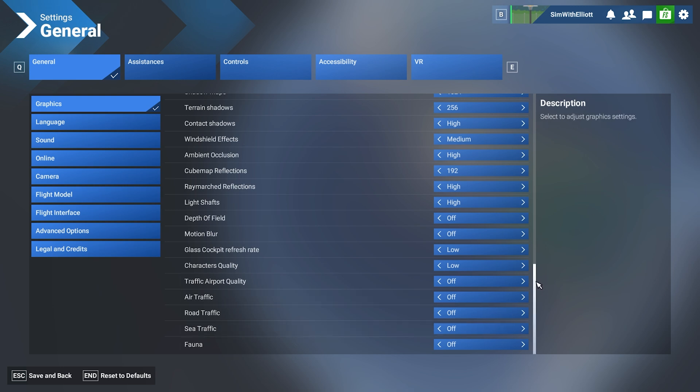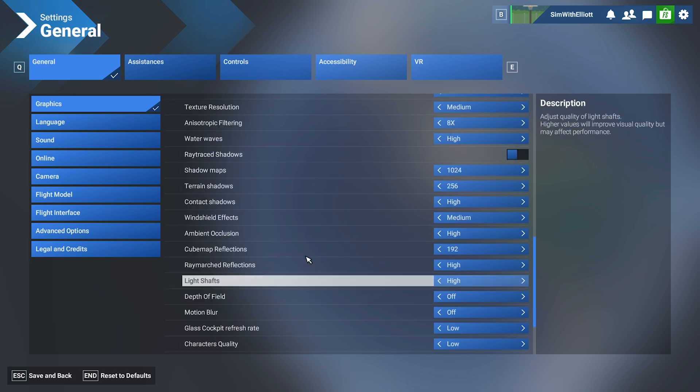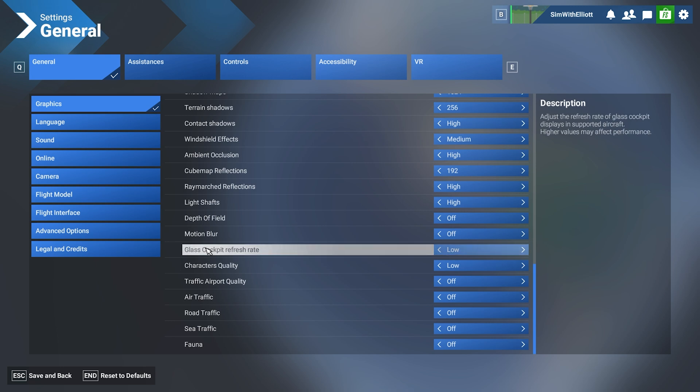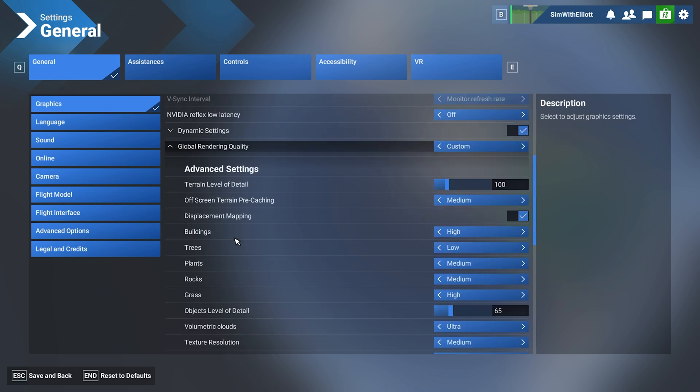These are all of the settings that work for me. If your system cannot handle these, make sure ray traced shadows are off, turn off depth of field and motion blur, and adjust terrain and object settings accordingly. The rest should work for most systems. That's all for now — if it doesn't work, you have any improvements, or have any issues, let me know in the comments. I'll see you in the next one. Goodbye.